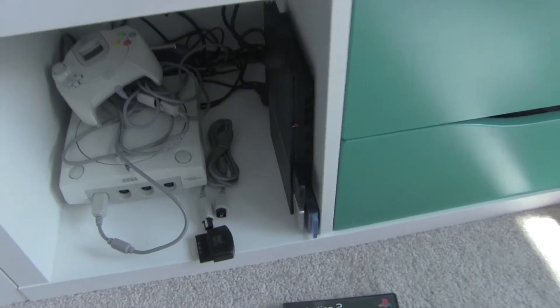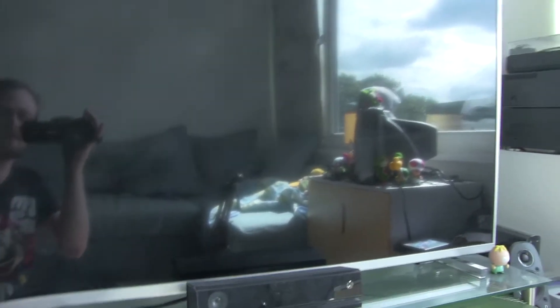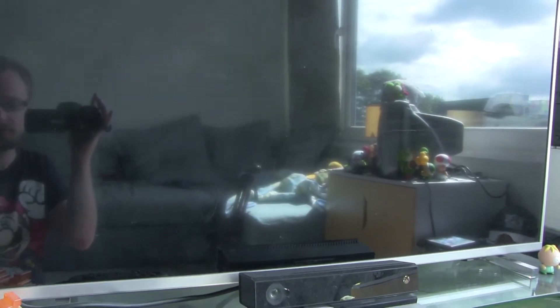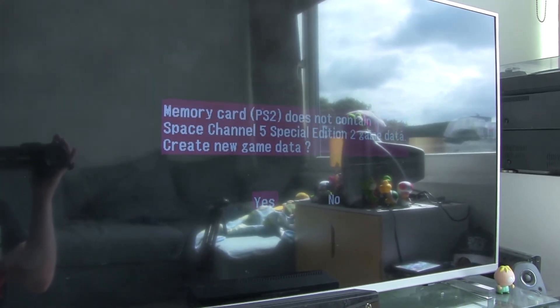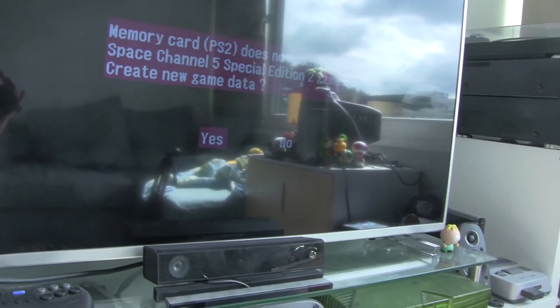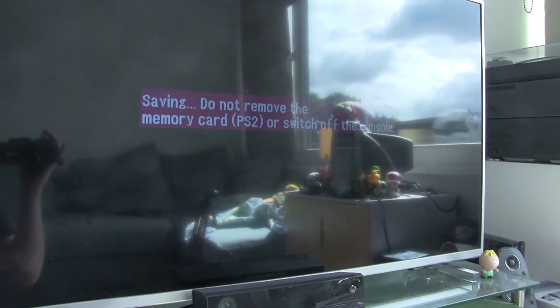We've just turned the PS2 on and got the channel that we need — just doing a little boot up. There'll be a lot of reflection because it's a lovely sunny day here. But I can see it's using some internal software that's been installed onto the console. This software enables it to recognise different regions and in turn boot whatever region game you've put in. As you can see it's very easy to get working.